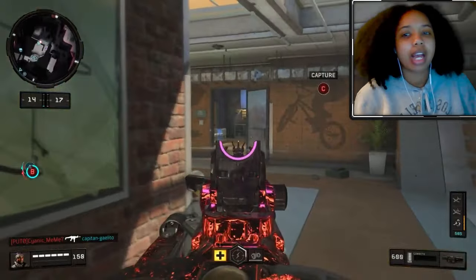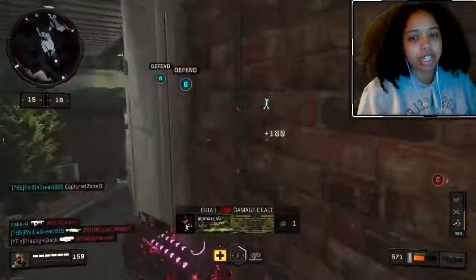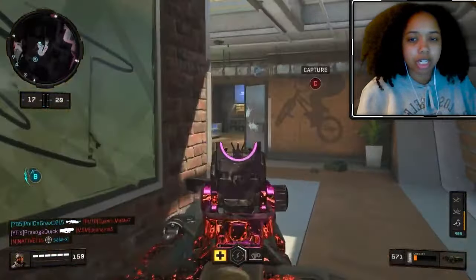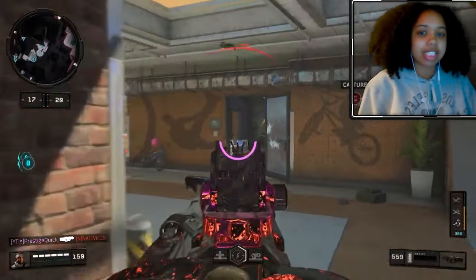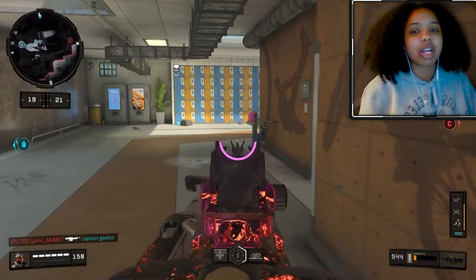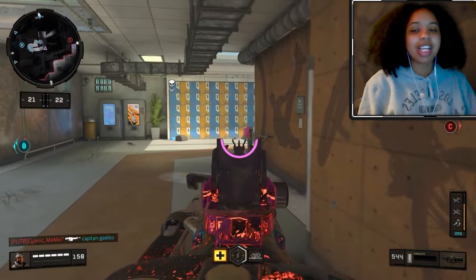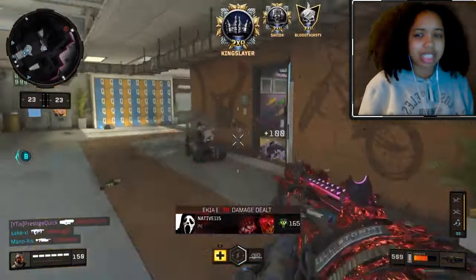Let's get into this loadout. So we have the Cordite loadout with FMJ 1 and 2, Rapid Fire, and the awesome Beltfeed Operator Mod. For equipment, we're using the Cosmic device, and any perk you want. I suggest using Ghost or Cold-Blooded. Having double FMJ is going to allow us to shred through certain walls, objects, and players.